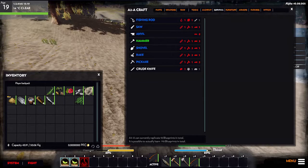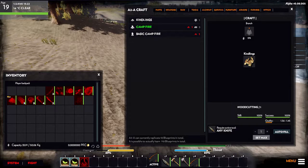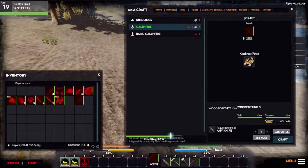Let's go to the crafting X menu. Under survival we want to build a campfire. To do that we need kindling first — go to kindling and you can autofill it. It's probably good to make five or so, but for now let's set it to five and craft five kindling.